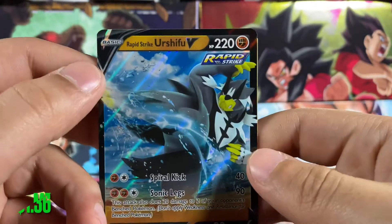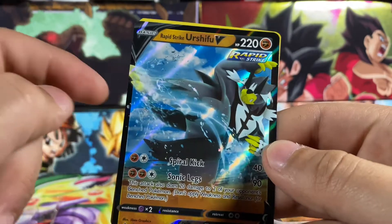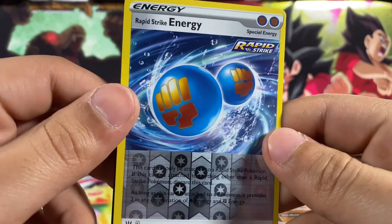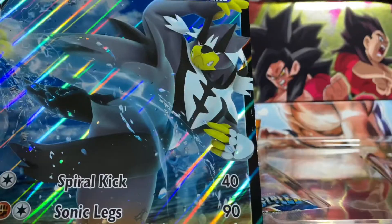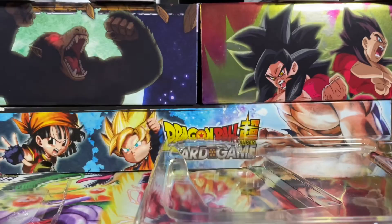First we have the Urshifu RapidStrike. We got Urshifu doing a little kick with the water. We got RapidStrike Energy for the Urshifu — the big boy itself. Here's the access code for the Urshifu V-Box. Places off to the side.